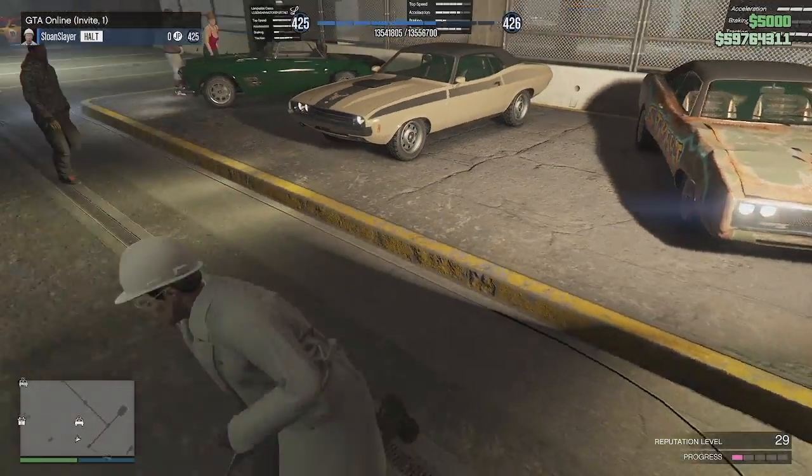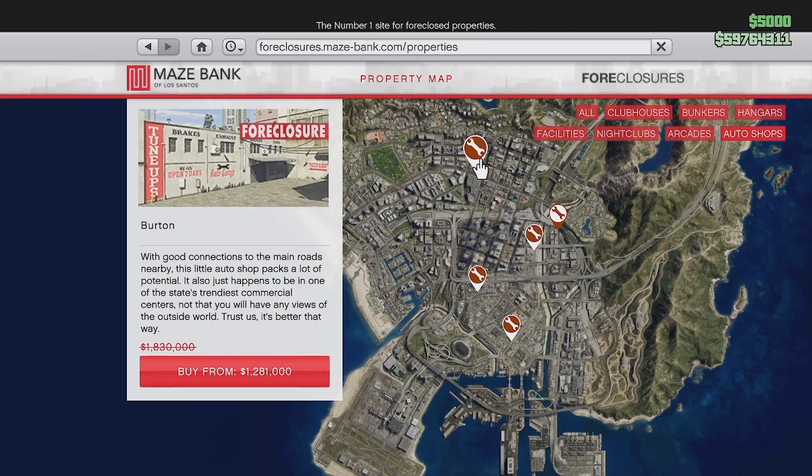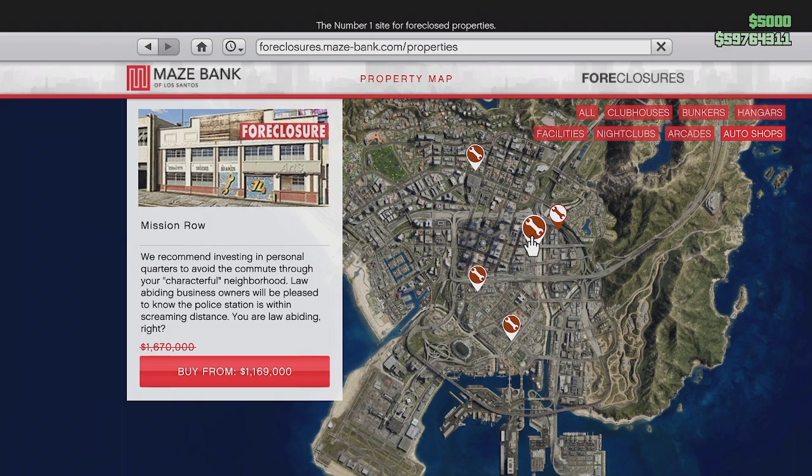Our property discounts for this week: we have auto shops. Those are fun little missions you get to do — get you a little bit of cash. I personally had pretty fun with it. If you want to pick one of these up, go ahead. You can do these missions with a bunch of friends as well.